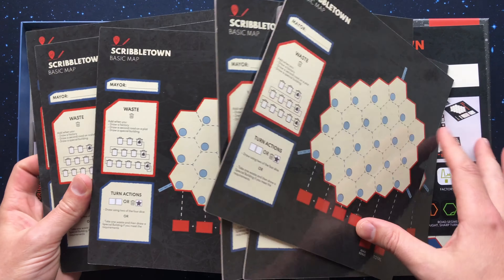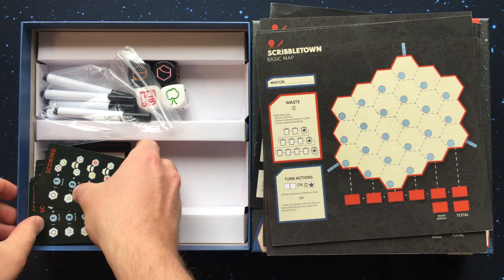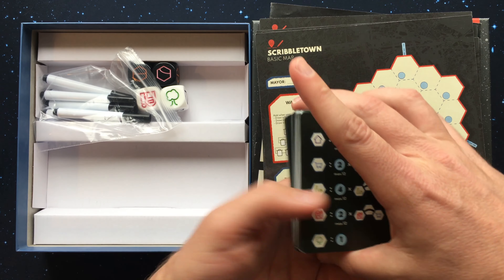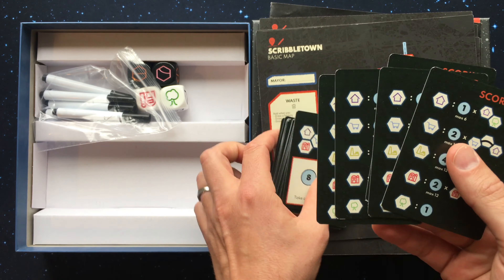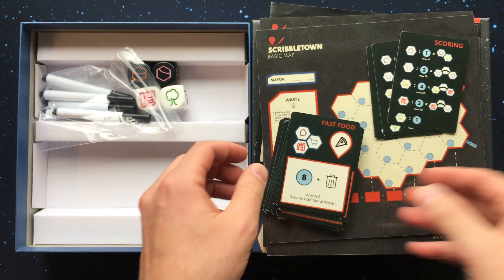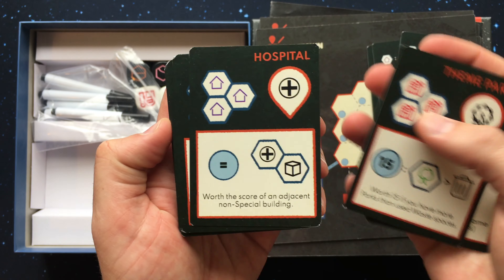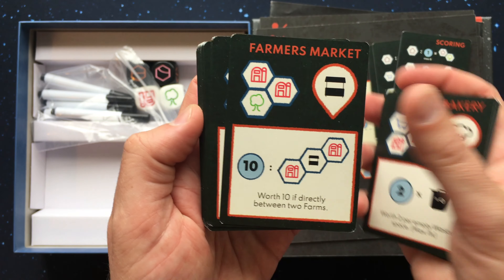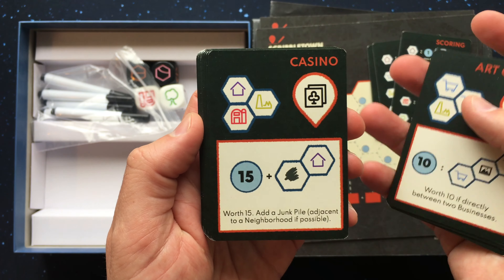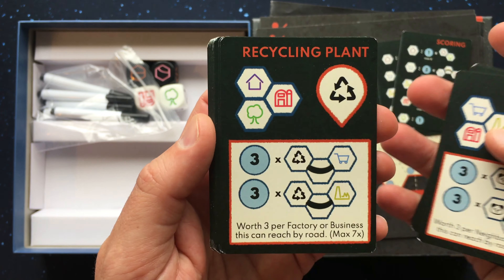Players will be drawing different icons on each hex on their board, and these icons will represent neighborhoods, businesses, factories, farms, and parks. Each game there are 6 unique buildings that can be built to give you bonus points in each player's city. Each type of building scores points differently, and many depend on being connected to each other — either touching or connected by a road.